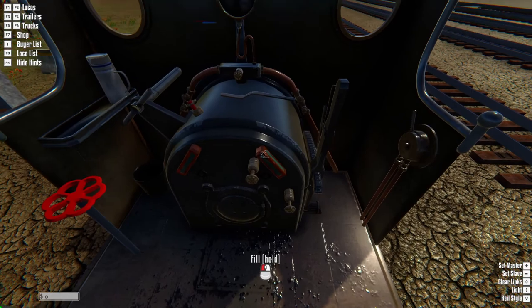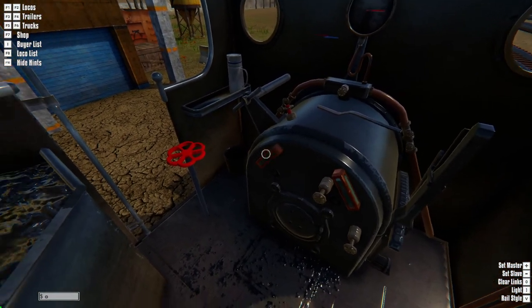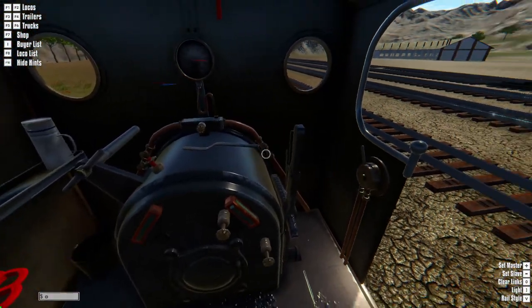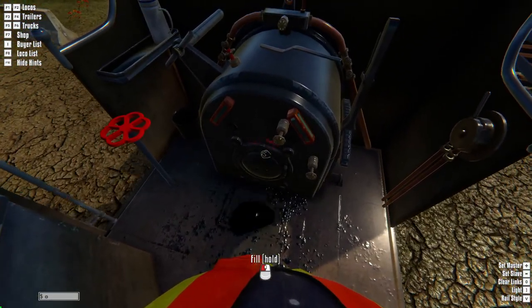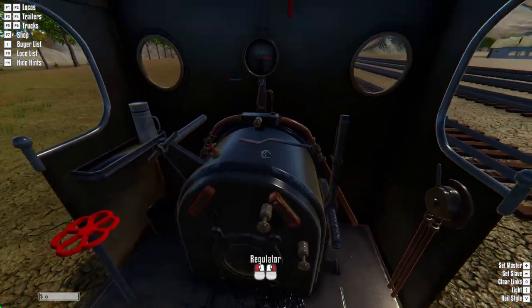This is the water in the locomotive's water storage. This is the water that is in the boiler. Figured it would be a little bit more helpful. For the firebox, you just look straight at it and click a few times. As long as you see some fire, it should be good.